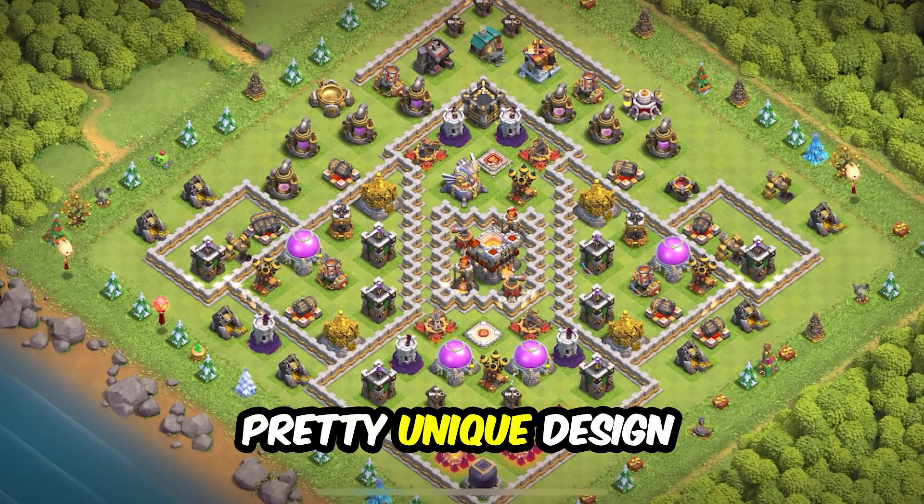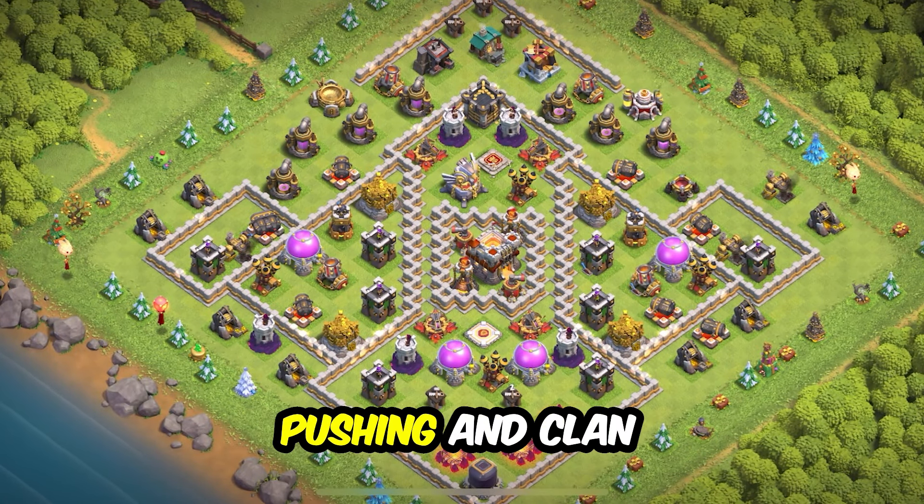Base 15: the ultimate ring base design — a packed design that suits trophy pushing and wars. Everything is in squares, and it's always a good idea to design a base like that.